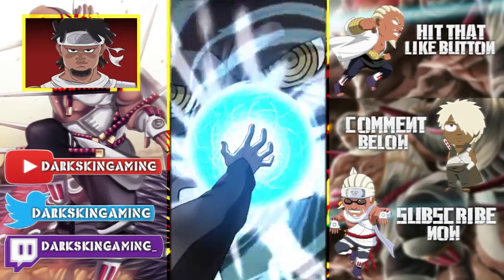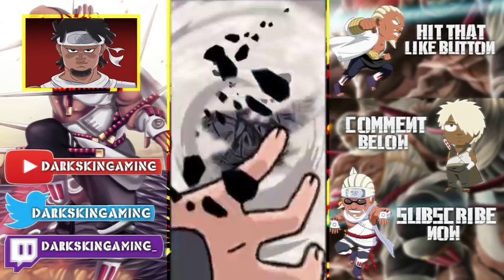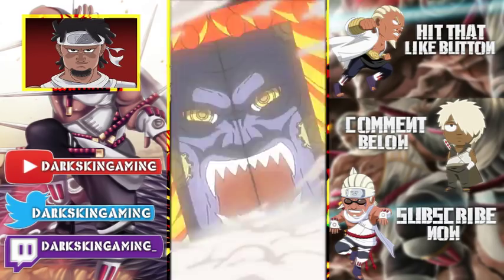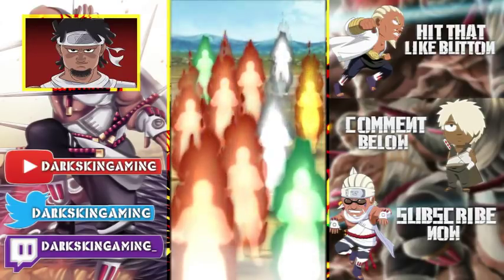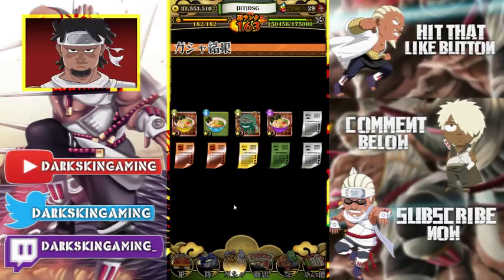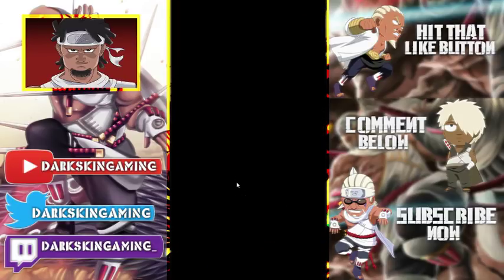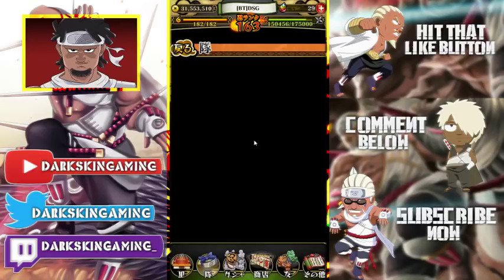I'm going to farm up a bunch of points and then just summon a lot on the banner. I'm actually probably going to farm a lot of it today after I make videos. On JP right now, the only other thing I need to do is finish Phantom Castle — I'm on like floor 90. We're not getting any speed pills... oh, speaking of the devil. We got a speed pill and we got Minato. So we got Naruto and Minato in the same video. As you can see, there's a lot of different things you can get from these summons.